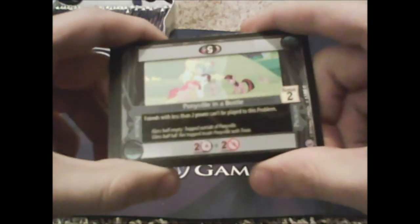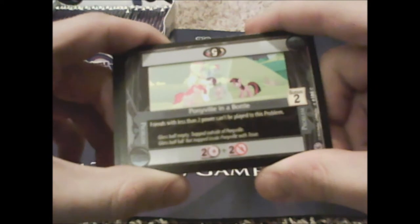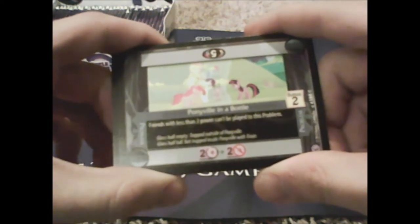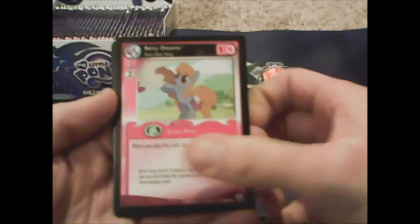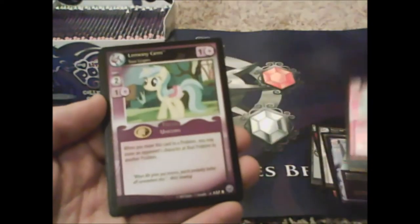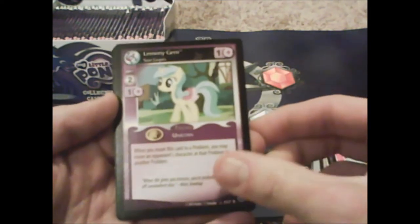Pony Villain in a Bottle: 'friends with less than two power can't be played on this' — whoa, dang. Spread Your Wings — everybody loves this card. Another Berry Dreams; we're getting a lot of Berry Dreams, we're dreaming of berries. Our rare is Lemony Gem.